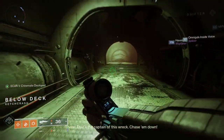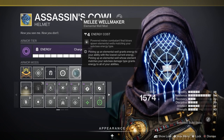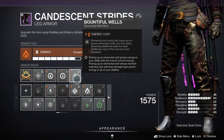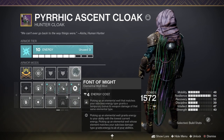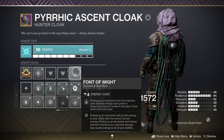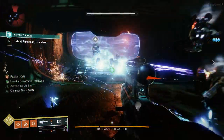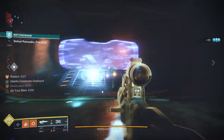Next up we have the mods. Melee Wellmaker — powered melee combatant final blows spawn elemental wells matching your subclass energy type. Bountiful Wells — elemental well mods that cause you to spawn elemental wells now stack, spawning additional wells for each additional copy of the mod equipped. Font of Might — picking up an elemental well matching your subclass energy type grants a temporary bonus to weapon damage of the same element type. I'm also using Unstoppable Pulse Rifle, Overload Machine Gun, and Resilience Mods — try to get to 100 for that 40% damage resistance.